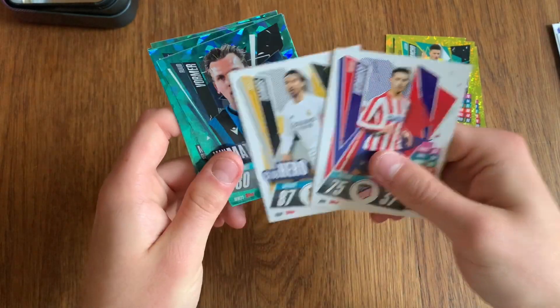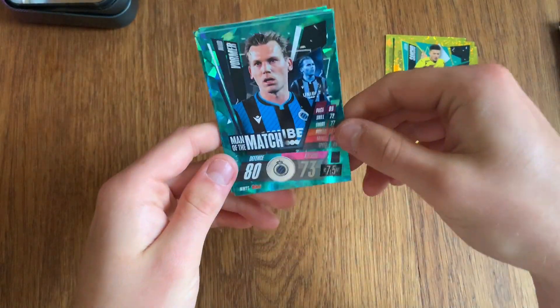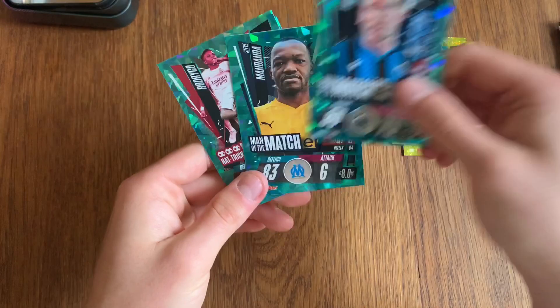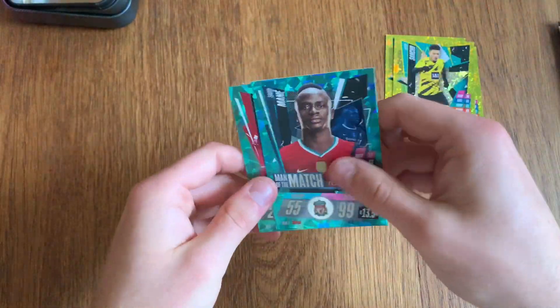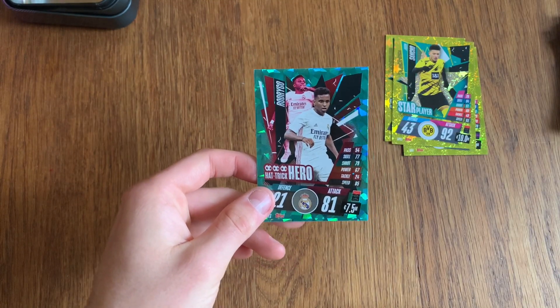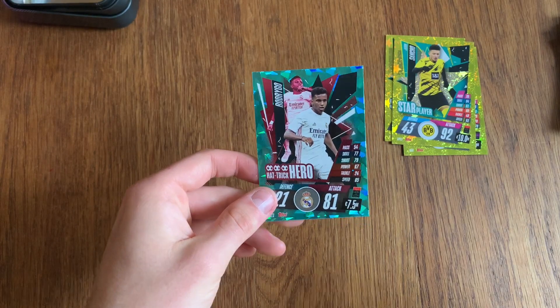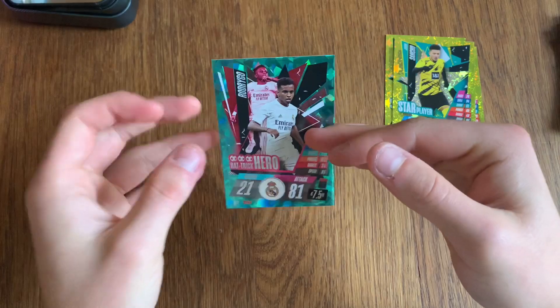Now moving on to the Man of the Matches — seems like we've got four of them. We're getting Vorma and Mandanda Man of the Match, and then Mané Man of the Match, and Hattrick Hero Rodrigo — he was one of the players in the subset as well, which is very nice. I honestly love the design on these turquoise cards. I think it looks really cool.